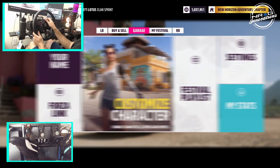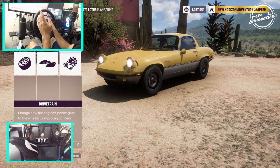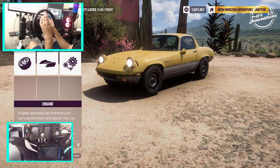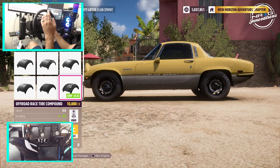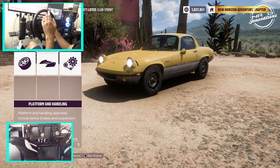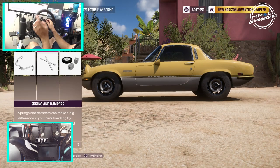First wheel spin drift episode on Forza Horizon 5, let's go upgrade. The first two things we're going to do is tires — we're throwing on drift compound tires. Then of course we need drift suspension. Hopefully this thing drops it — rally drift suspension. That is super tucked.